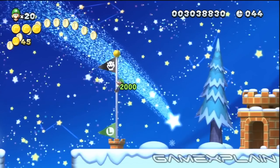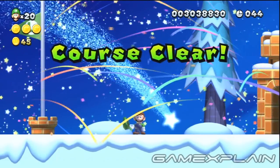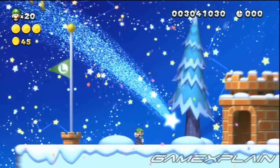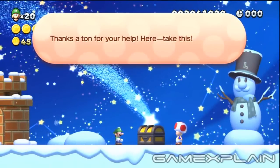The hidden Luigi in Frosted Glacier 1 is a little sneaky. You'll have to earn yourself a fireworks show by grabbing a flagpole at the exact moment when the last two numbers in the level's timer match, such as 4-4. This will allow you to walk past the small castle to find Luigi in snowman form.